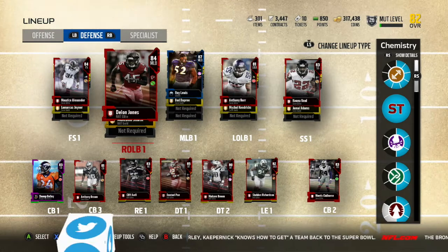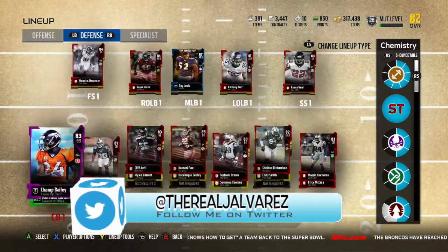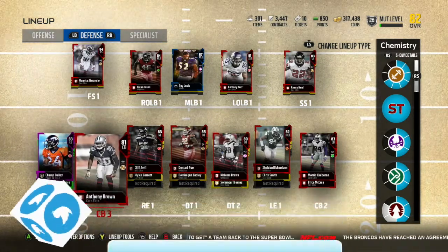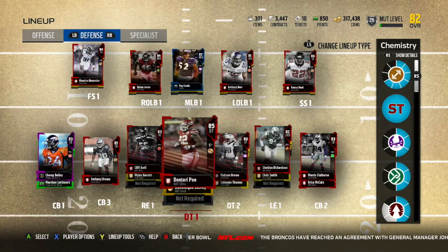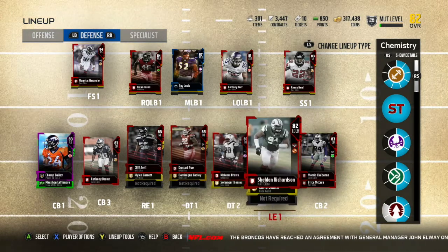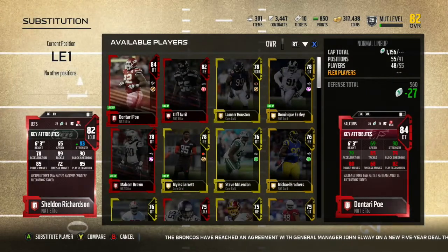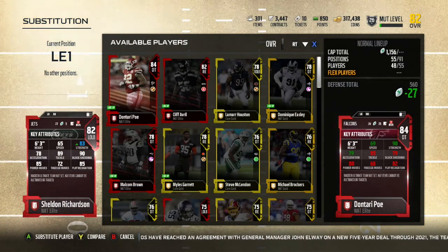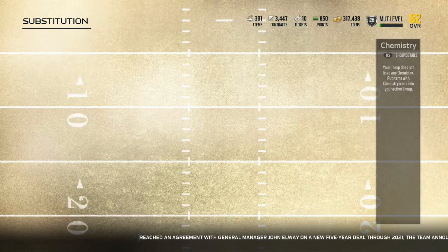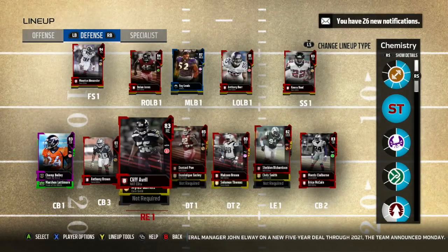I moved Deion Jones to the right outside linebacker because I always want him on the field. Anthony Barr is playing left, Keanu Neal, Maurice Alexander. Our corners are pretty nice — I picked these two because they're very fast and we can send some nice edge pressure. I run the 3-4 slash 4-3, both. Dontari Poe is starting as my D-tackle, always on the field. Sheldon Richardson is our left end — this card is super crazy: 90 block shedding, 89 tackling, 85 power move, 85 play recognition. Definitely recommend him if you're on a budget looking for D-linemen.